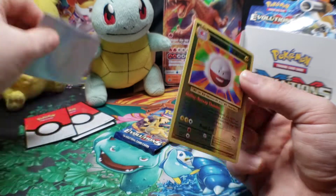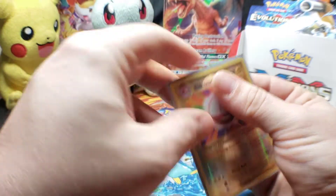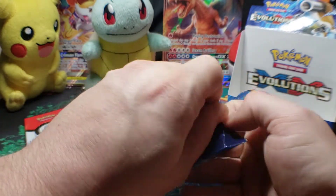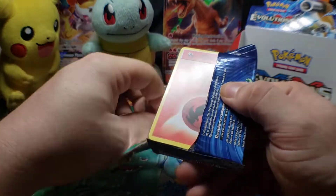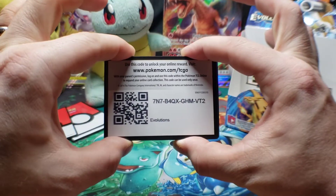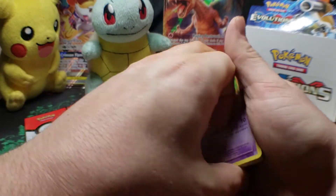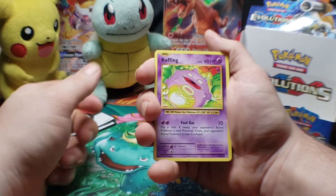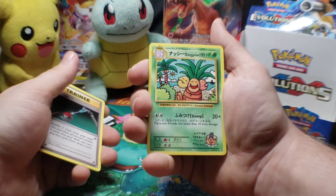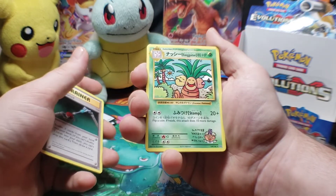Last few packs, no holo. Hopefully the Charizard pack is holding something good for us — we can get some of that last pack magic. Let's give us something else to sleeve up here before we end the video. It's always cool to end on something. Maintenance. There we go — if we don't get a good pull from the last pack, we got this guy here. That's the Secret Rare Exeggutor for the set.